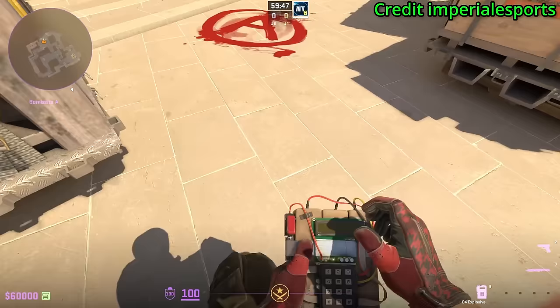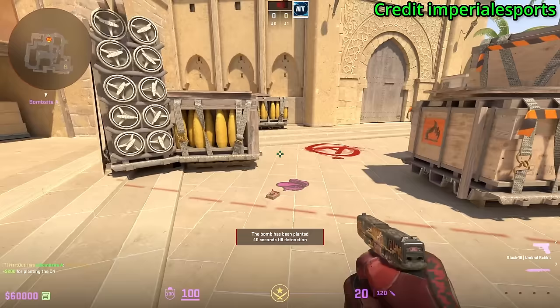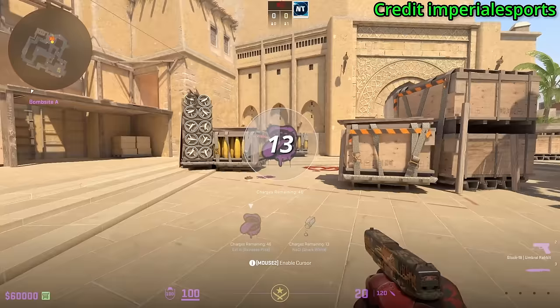Did you know you can use the graffiti as a timer? When you plant, spray the ground with your graffiti as you're planting — you can use the graffiti menu as a timer for when the C4 goes off, knowing the 10-second and 5-second marks. CS2 is pay-to-win confirmed.